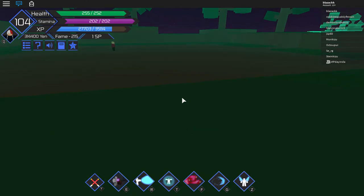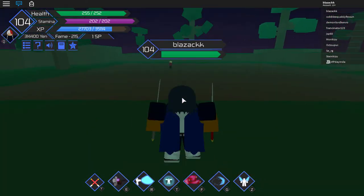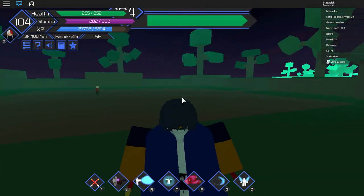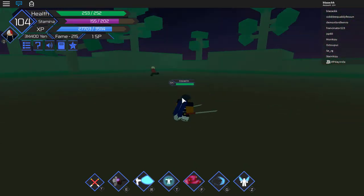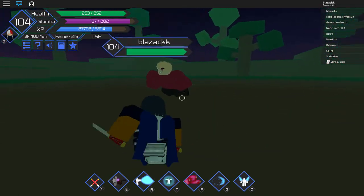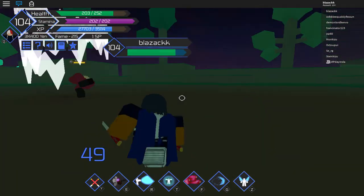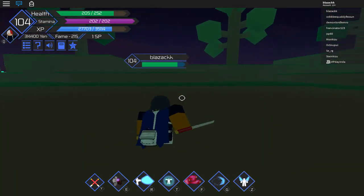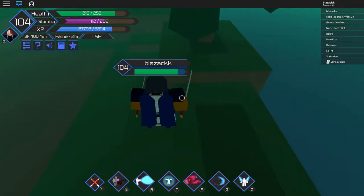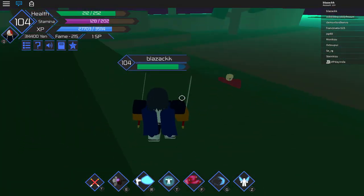I'm not going to show you the code right here. First I'm going to show you how to farm him, and then we'll go and get the code. So first you just come to him, provoke him, and he will follow you. He's not that fast — you'll be faster than him, his moves won't hit you — and then you come here and get to the second position.